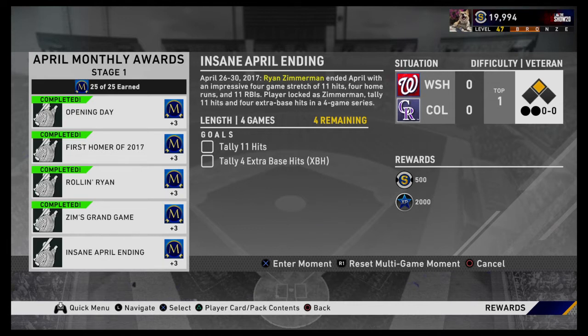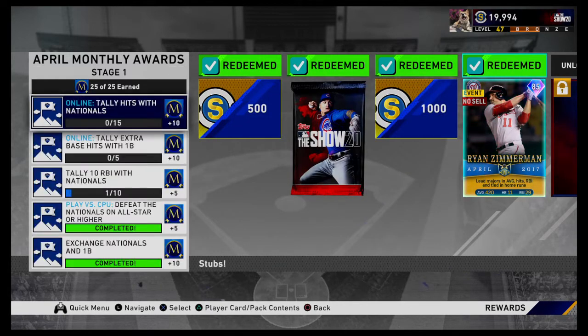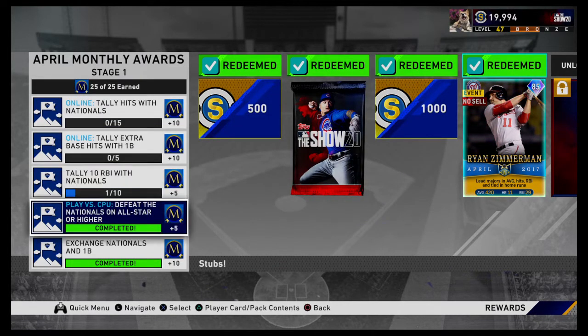If you were to do all of these moments, you would have got 15 of the points. Obviously you also have to do a mission. Last time, for Mr. Tiger, if you beat the Tigers versus CPU on All-Star, you would have gotten 10 points. Here, you only get 5 points.